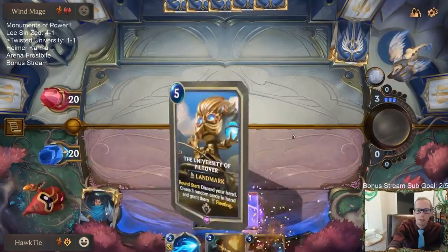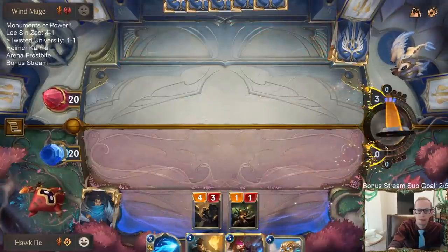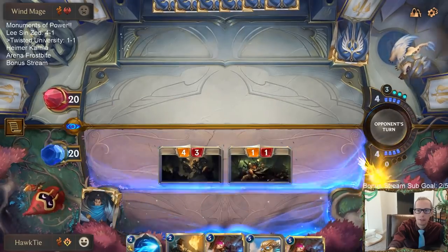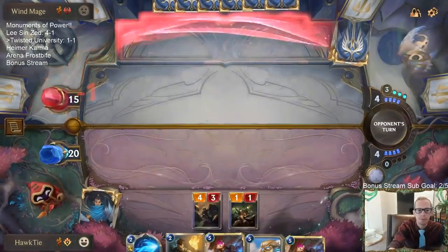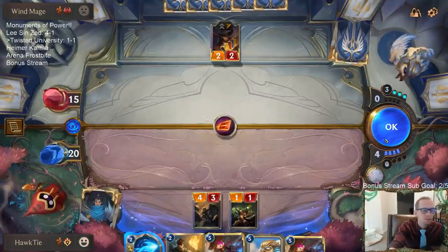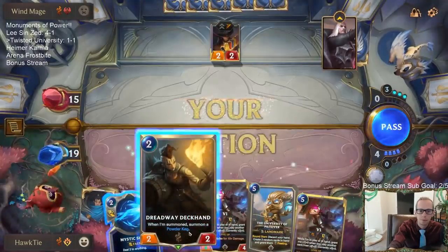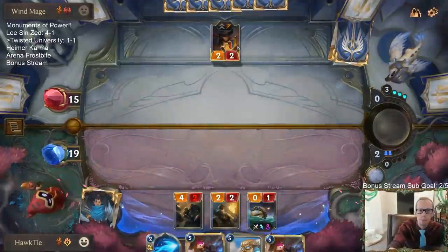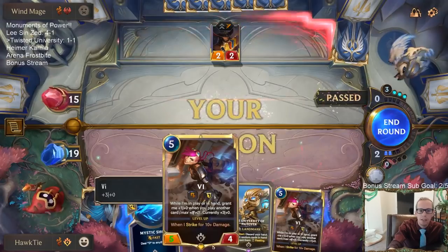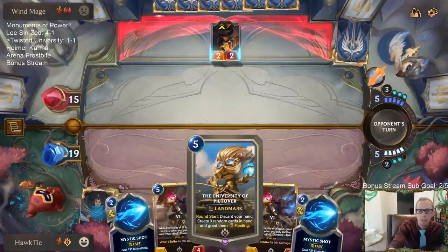We're just even up right now — same number of cards and everything. Probably want to play Vi first. Twisted Fate's still good. My plan is heal, Mystic Shot, Twisted Fate. Play Vi. And then the following turn, Piltover.